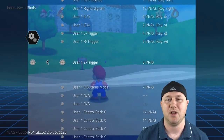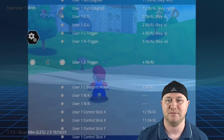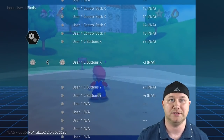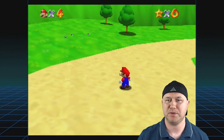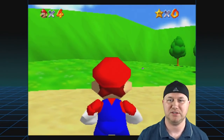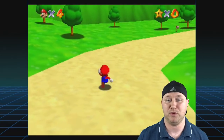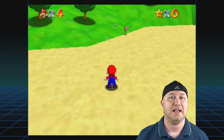For the Z trigger, hit A and map it to the L button, which we don't use for anything else in the game. Then for the C buttons, you can map them to Y or X depending on which you want. I mapped C Right to A, which allows zooming out and rotating the camera, and C Up to X, which lets you zoom in and look around in first-person mode. The L button functions as the Z button, allowing you to crawl or do long jumps.